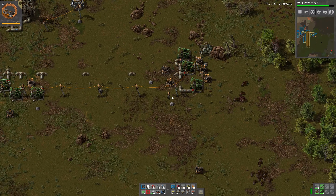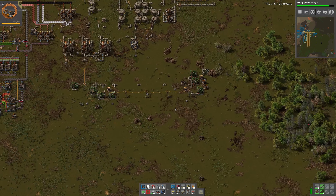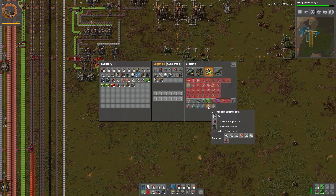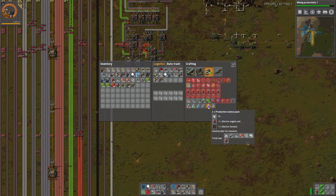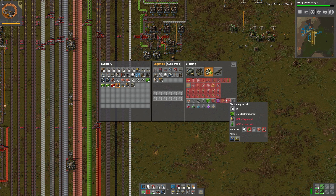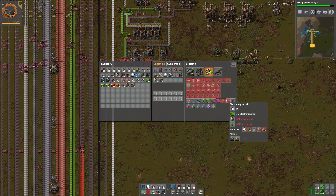Welcome back guys to another episode of my Factorio Lazy Bastard Let's Play! Last time we actually started doing stuff for our research. We wanted to get the production science packs going, and I think we have everything we need on the bus for that now.